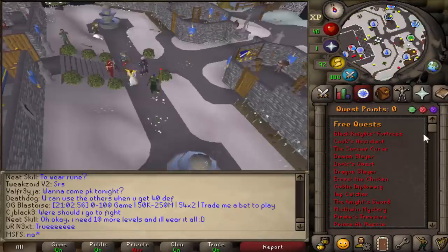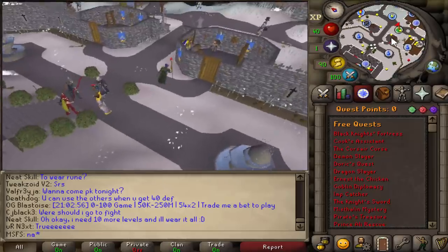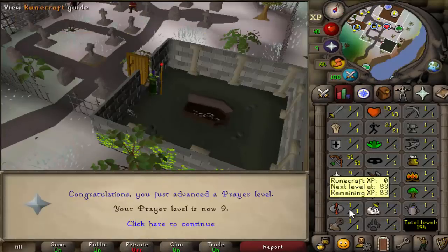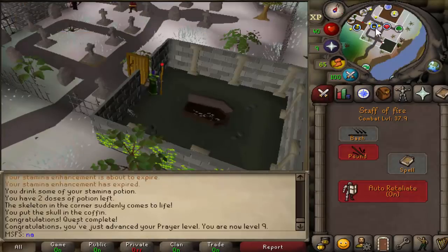The first quest I want to get done is Animal Magnetism, which requires some pre-requisites. So we're going to get started with the Restless Ghost. Restless Ghost completed — it literally took us like 2 minutes, and we've now gone from 1 to 9 prayer.